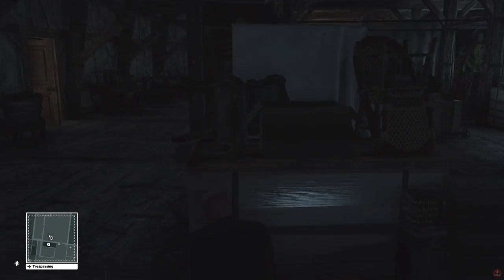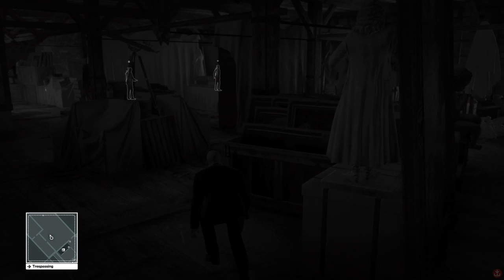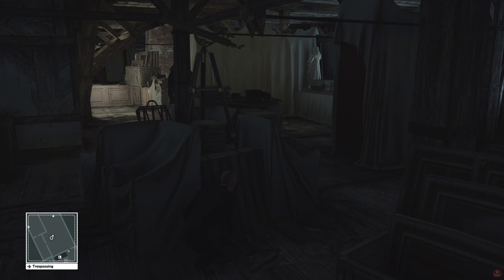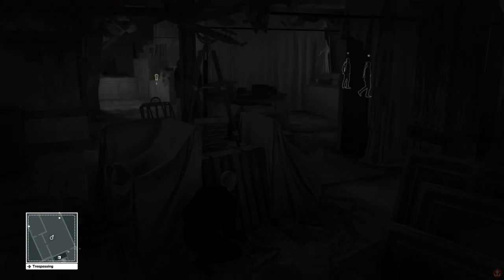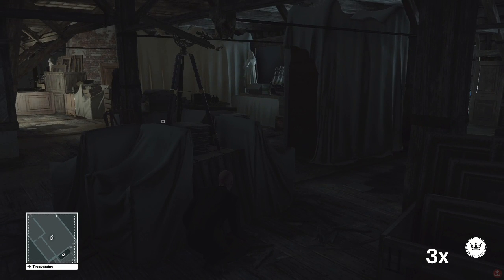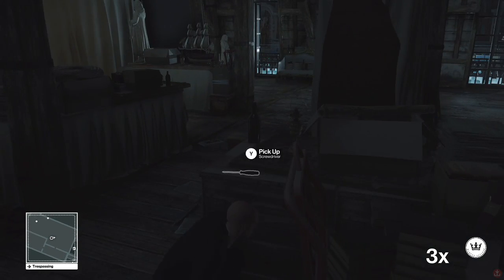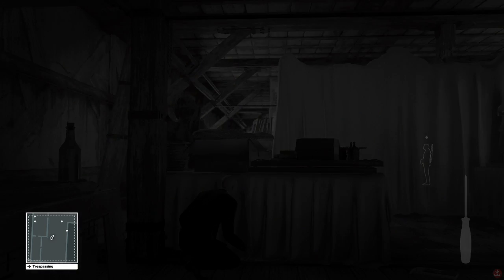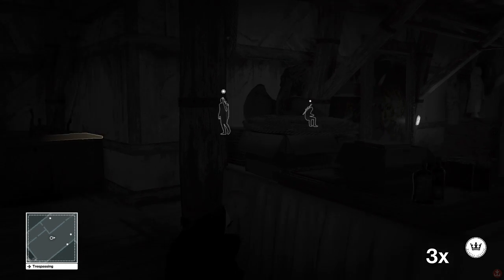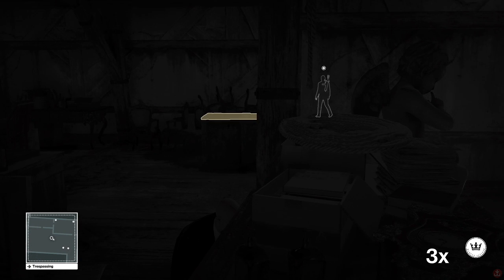I'm in! Right, this is the attic. There's a couple of guards up here — actually more than a couple. Why have they got guards in the attic? The costume's right at the end of the attic, so we need to try and make our way there without getting spotted. I've got a coin so I can distract people and make sure that they don't see me. This Hitman vision is really, really good. Maybe it makes things a little too easy because you can see where everybody is, which way they're looking, and whether they're suspicious or not.